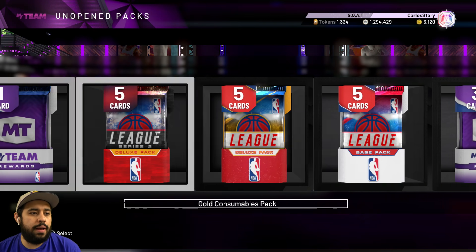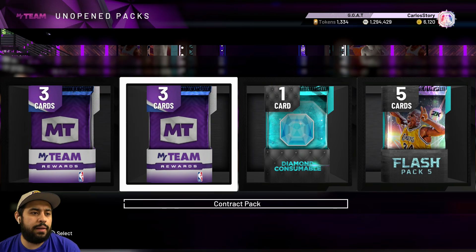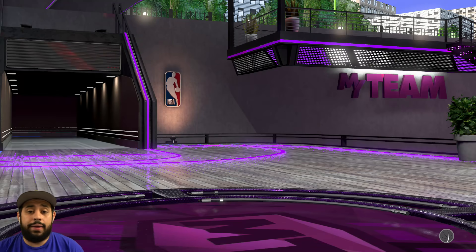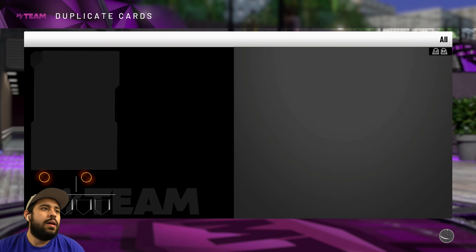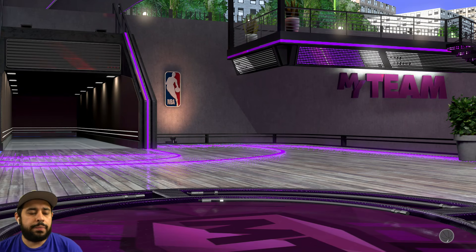We got the Shaq pack, the diamond pack, and the deluxe packs. I wasn't going to open the deluxe packs because they lag, but why not — you never know. We could get a nice silver or even a diamond contract. We get a zero ball — okay, I'll take that. I'm going to quick sell it though. We're running out of room and we did a really good job. This went faster than I thought, though 2K kept kicking me out and being super laggy.